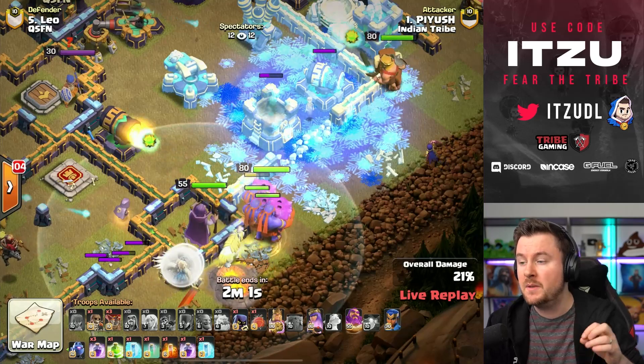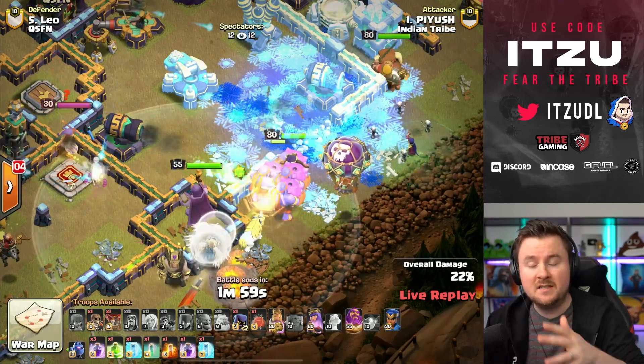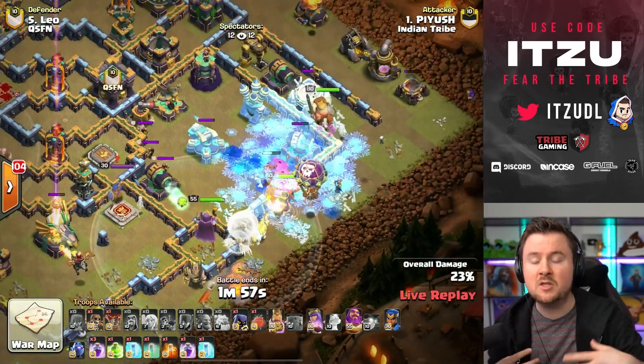The pathing to the core should be pretty good. At the same time, since these are ranged troops — the Super Bowlers — it's not going to be easy to funnel them. They work best in a really compact open base or with a straight path. Not too big of compartments. Let's see how they work on this one. The blimp is flying across.